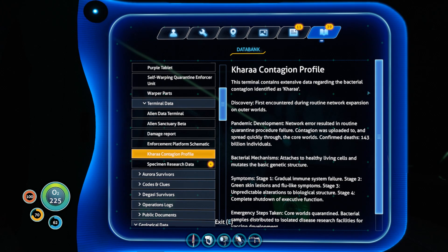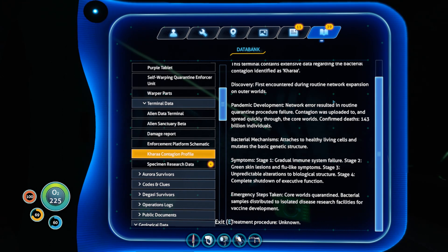This terminal contains extensive data regarding the bacterial contagion identified as Kharaa. Discovery: first encountered during routine network expansion on outer worlds. Network error resulted in routine quarantine procedure failure. Contagion was uploaded to and spread quickly through the core worlds. Confirmed deaths: 143 billion individuals. Bacterial mechanisms: attaches to healthy living cells and mutates the basic genetic structure. Stage 1: gradual immune system failure. Stage 2: green skin lesions and flu-like symptoms. Stage 3: unpredictable alterations to biological structure. Stage 4: complete shutdown of executive function. This was a huge problem — maybe even other races were infected.